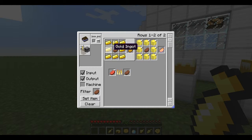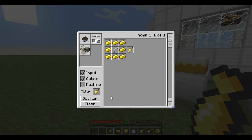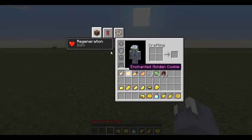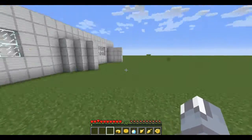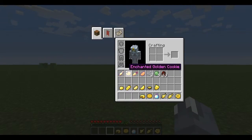To craft a golden steak, you coat it around the steak. Golden fish — to craft the golden fish, you coat a cooked fish with gold, and when you eat it, you get regeneration. So if you're fighting the Ender Dragon and you ran out of regeneration potions, this could be really useful.